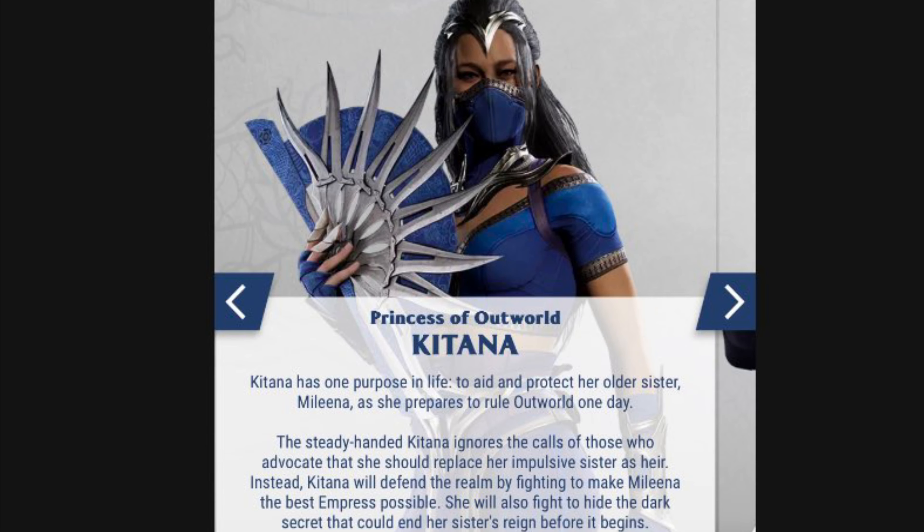Up next, the princess of Outworld — Kitana. Kitana has one purpose in life: to aid and protect her older sister Mileena as she prepares to rule Outworld one day. The steady-handed Kitana ignores calls from those who advocate that she should replace her impulsive sister as heir. Instead, Kitana will defend the realm by fighting to make Mileena the best empress possible, while also fighting to hide a dark secret that could end her sister's reign before it begins.